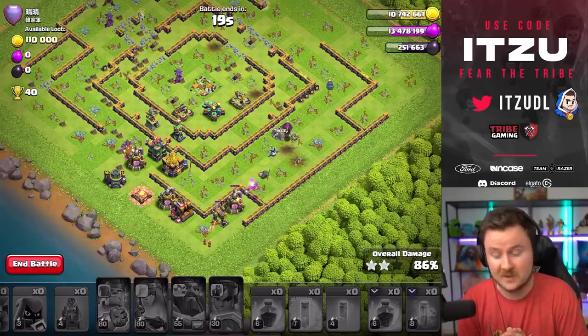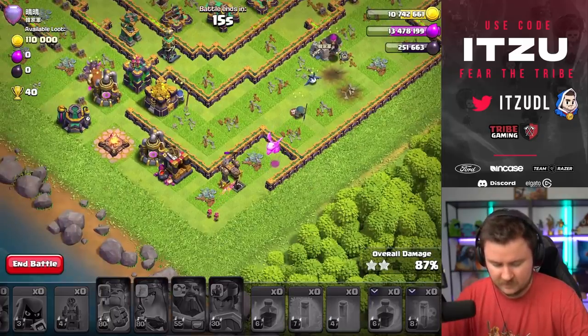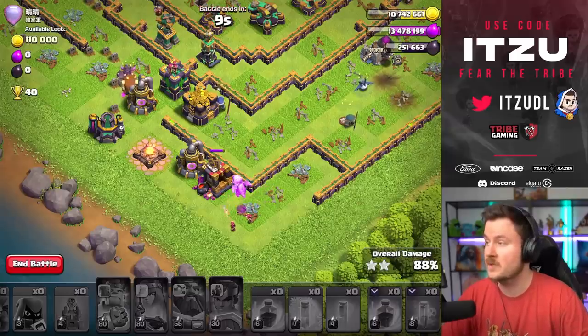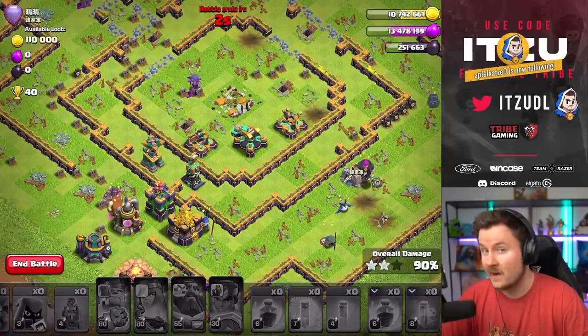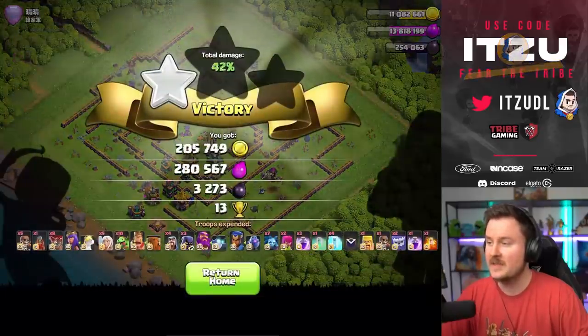That's pretty decent. We're getting towards the 87-88% mark and then at least two more buildings, which means we should get towards that 90% mark. But that's just the back end, and having all of that on air is even more annoying because we're doing baby dragons. So 90%, two stars. Let's see if we find a non-ring base next.